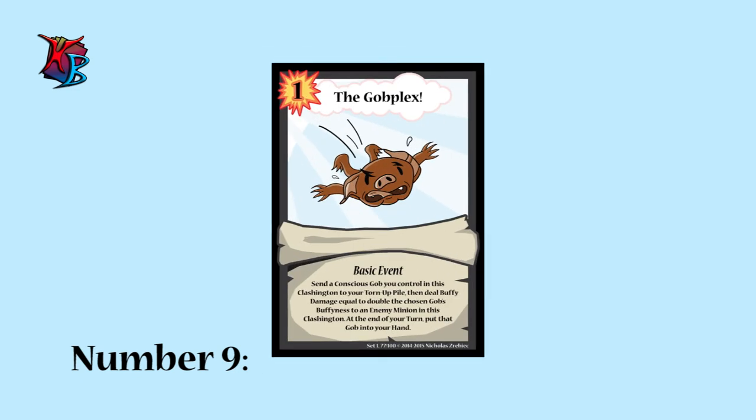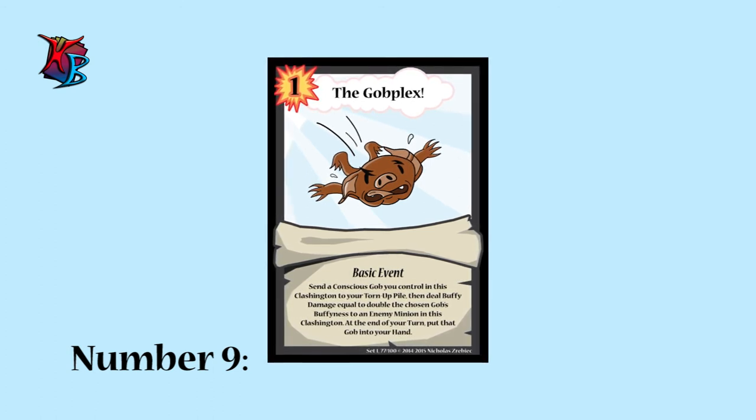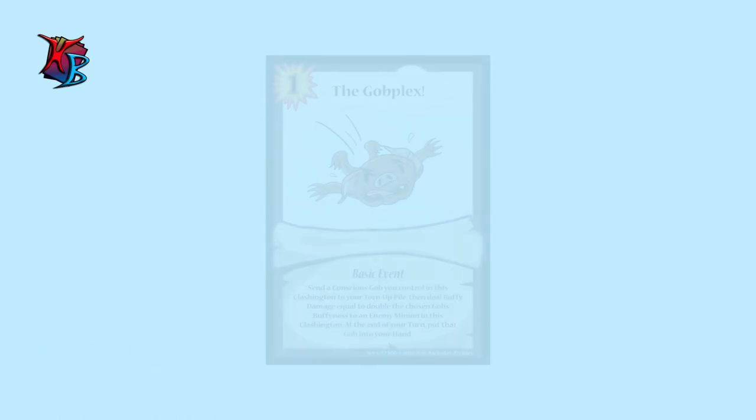At number 9, we have the Gobplex. The gobs may be elusive, but they also know a little about dealing with bigger baddies. The Gobplex has the potential to deal large amounts of buffy damage, and if you know how to get actions fast, the cost of returning the chosen gob to your hand will feel minimal.